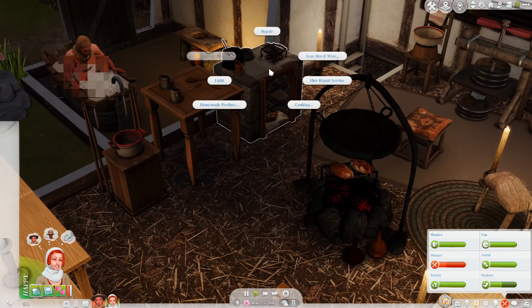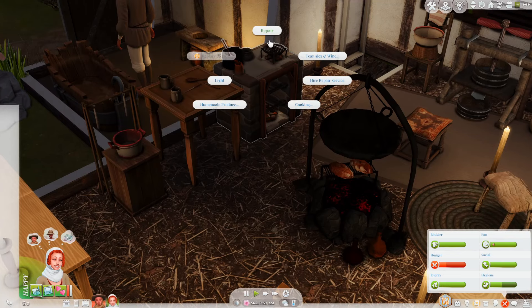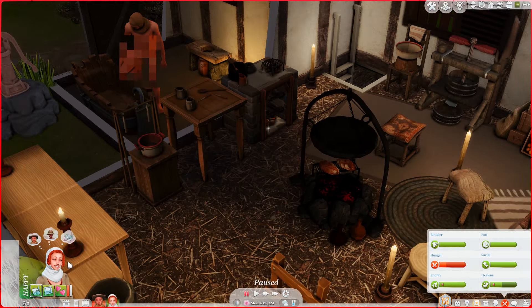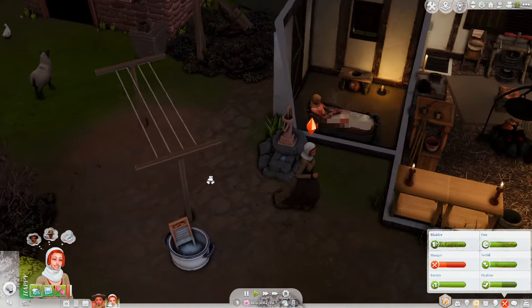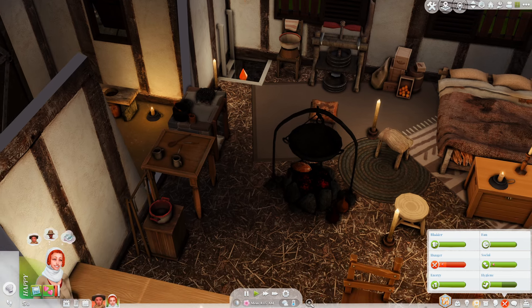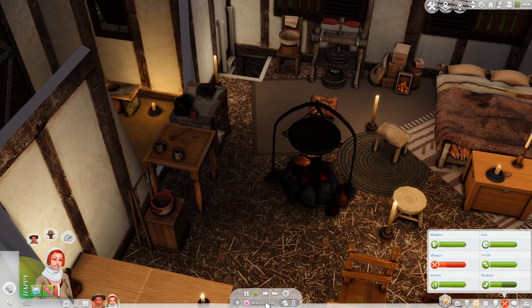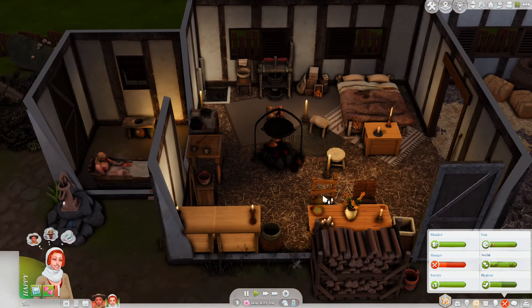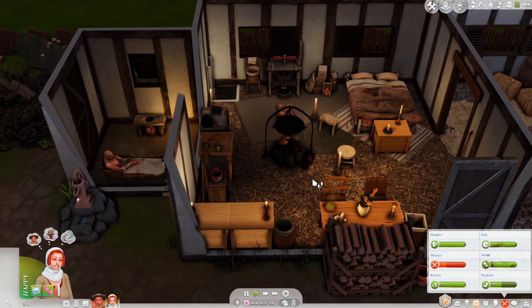Let's make some more gruel. She's going down into the root cellar to grab some stuff. I have set the time in the game to go a little bit slower — it's usually set at 25 milliseconds per sim minute, and I've got it set to 50 — because the days just go too fast. I might actually bump it up to 75 to be honest. It's still going really, really fast.